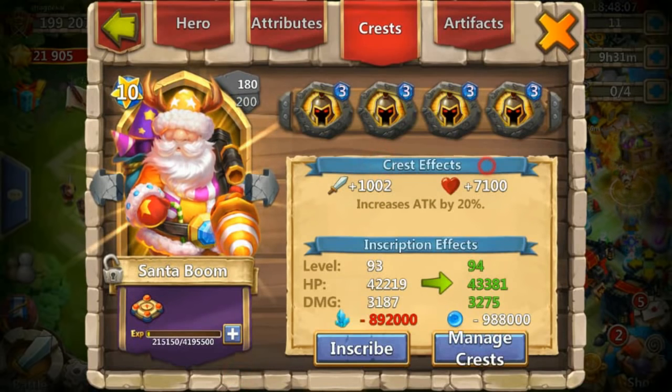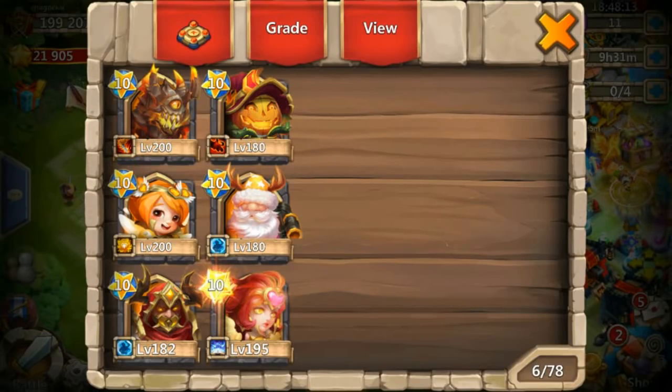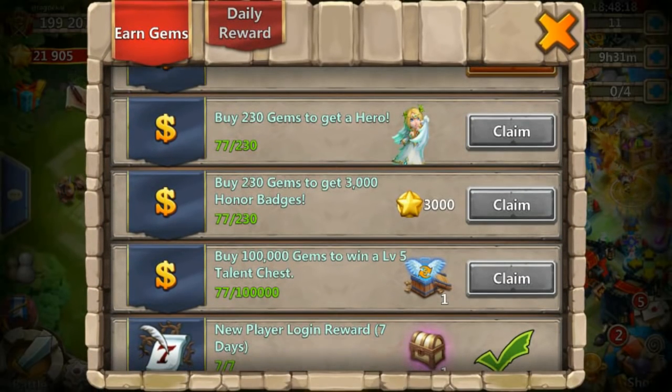Insane Dungeon 6 is the hardest one — 6-6. Always, Insane Dungeon 3-6, 5-6, and now 6-6. For free-to-play, it's the hardest one.